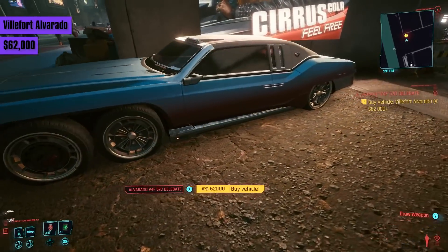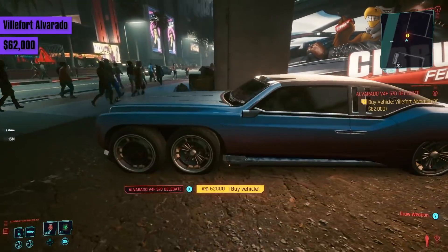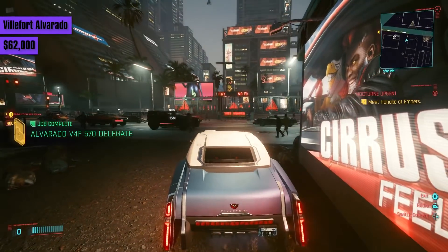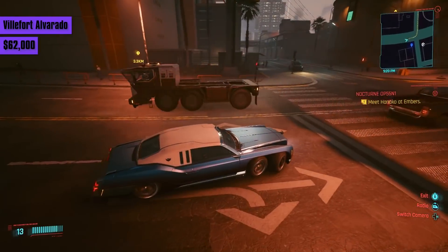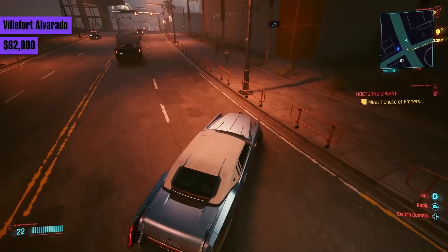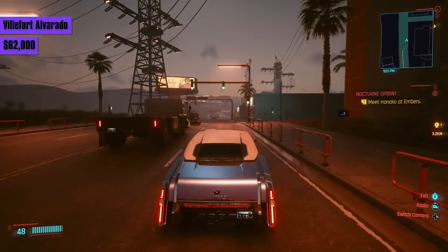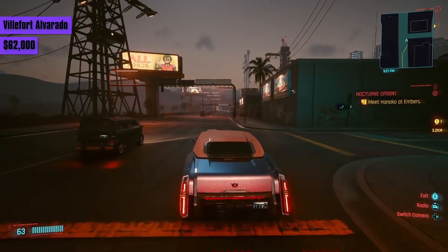Speaking of statements, the Villefort Alvarado is the classier cousin, costing 62,000 eddies. It handles like a tank, drives off the line like one as well, and reaches a top speed of 151. They're both quite similar in speed, with the Alvarado being harder to handle but looking more luxurious.